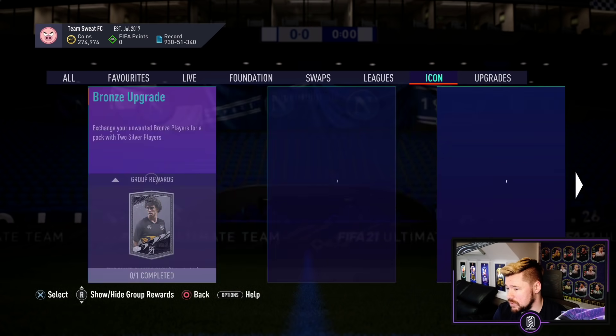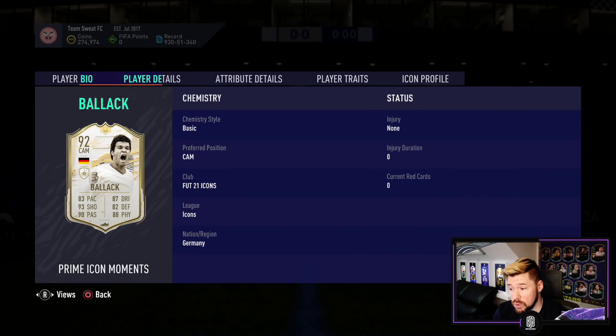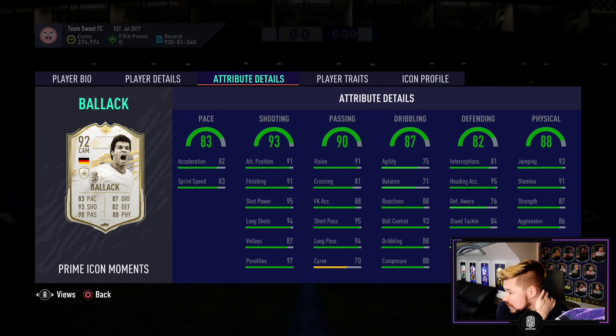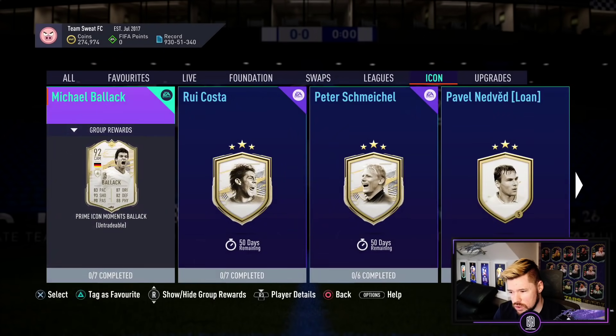We'll start with those. There's a Michael Ballack — seven segments for him, four star four star, high/medium work rates, 6'2". He's got good physicals, good defending, though his defensive awareness and interceptions aren't the greatest. He'd be better suited as a box-to-box rather than a straight out CDM. Great shooting, great passing, very good dribbling. An anchor or shadow on him would probably be extremely good.